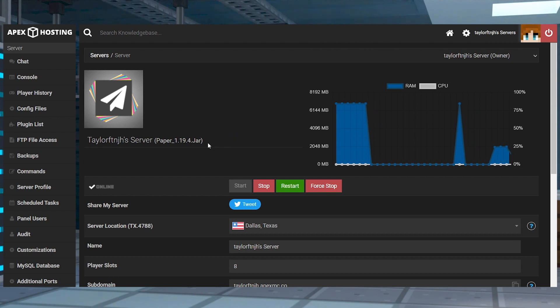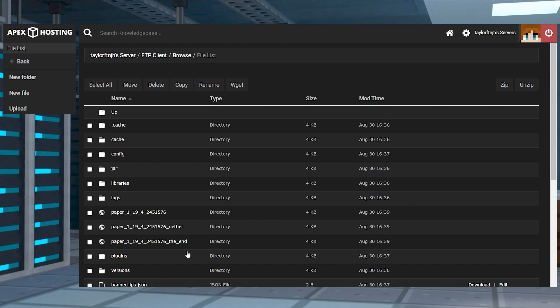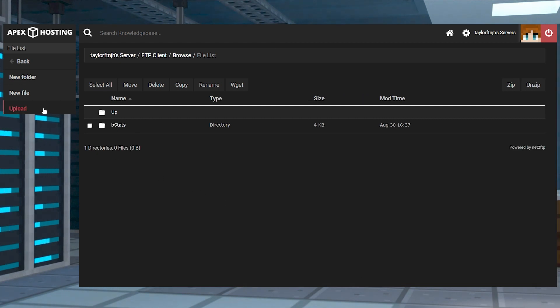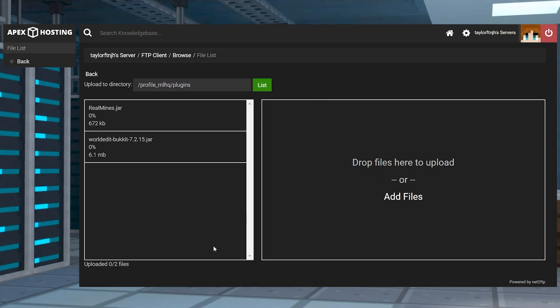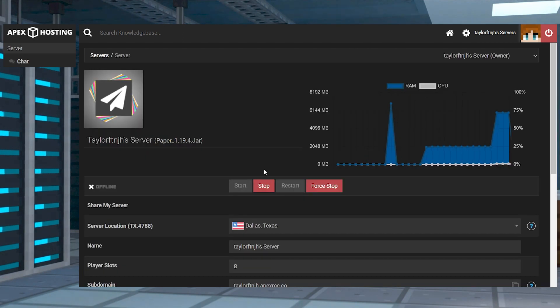Now, before starting the server install, make sure you're running a plugin compatible server like Paper or Spigot. After that, stop the server and click FTP File Access near the top left, log in, and then find and enter the plugins folder. Press Upload in the top left corner, and on the next page, drag your files into the upload area. Once this reaches 100%, you can use your server name at the top of the page to return to the main panel and restart the server.